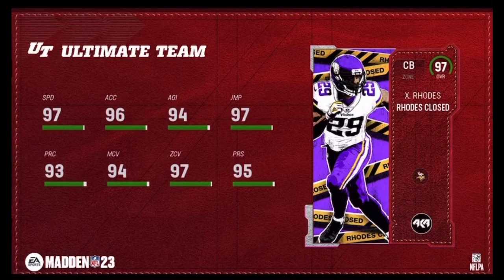Now we got Rhodes Clothes. Cowboys legend Xavier Rhodes. He's going to be the first 99 Corner on my theme team. It's going to feel so nice — it's going to feel so good to quick sell Trevon Diggs. Xavier Rhodes has 97 Speed, 96 Accel, 94 Agility, 97 Jump, 93 Play Rec, 94 Man, 97 Zone, and 95 Press. Vikings, Cowboys, and Colts-themed teams just got blessed.